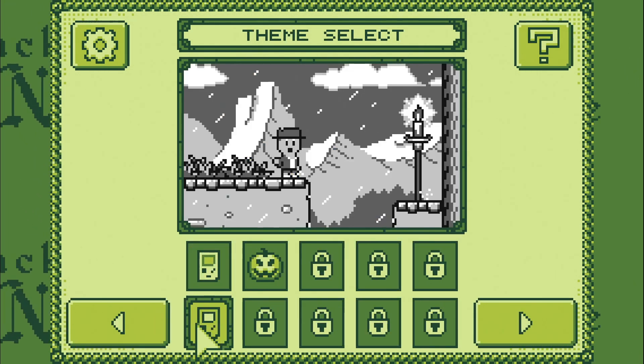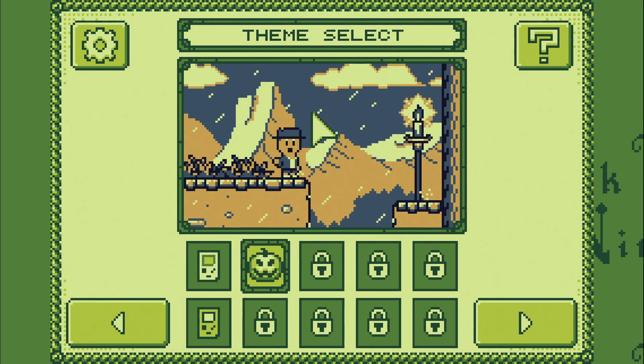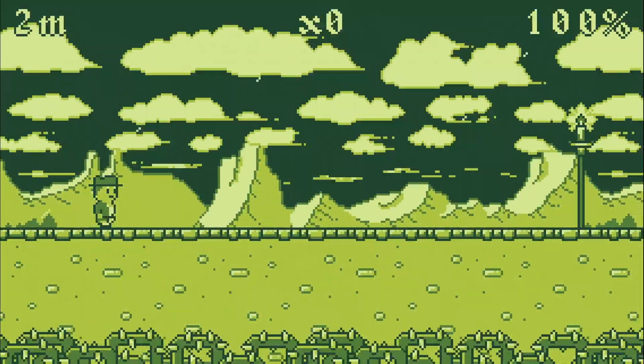We've unlocked new styles: a black and white style and this kind of eerie blue and orange style. Let's go with the Game Boy style to start things out.